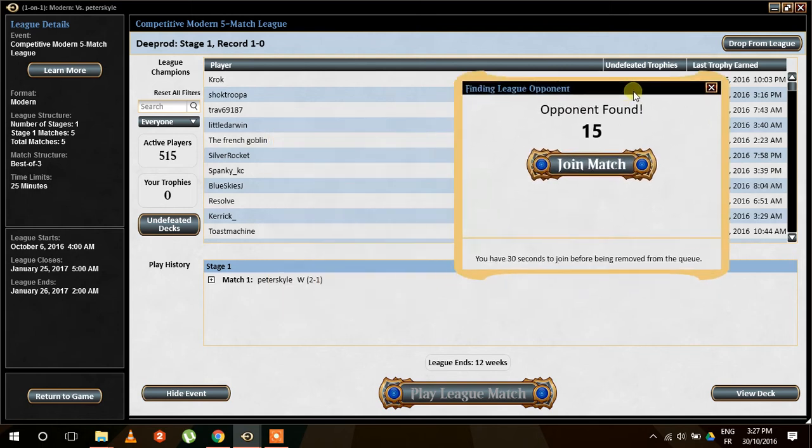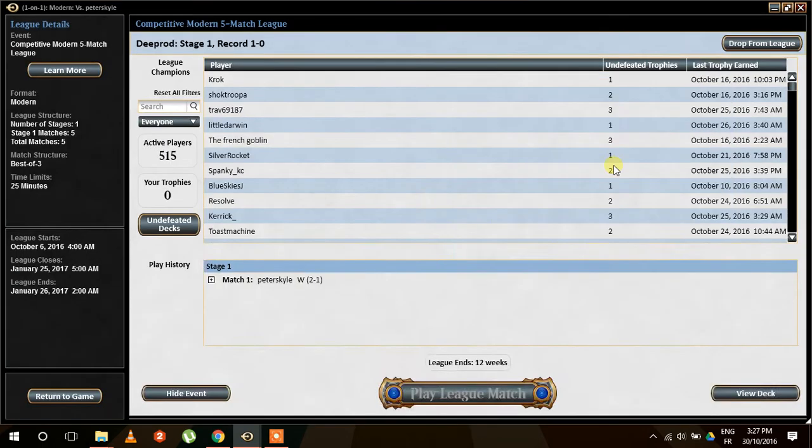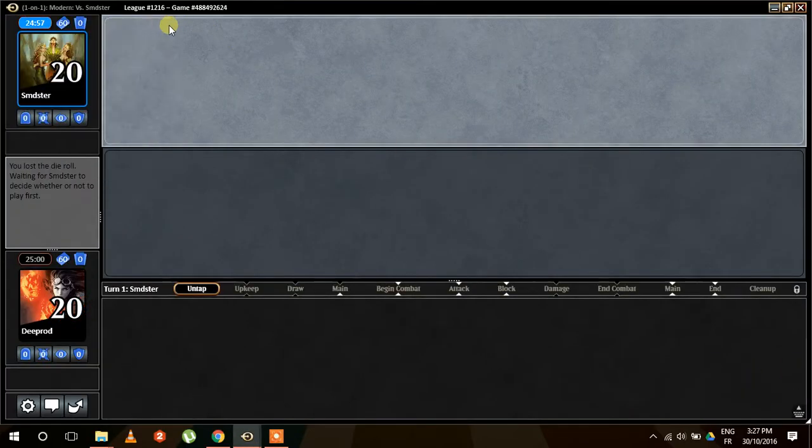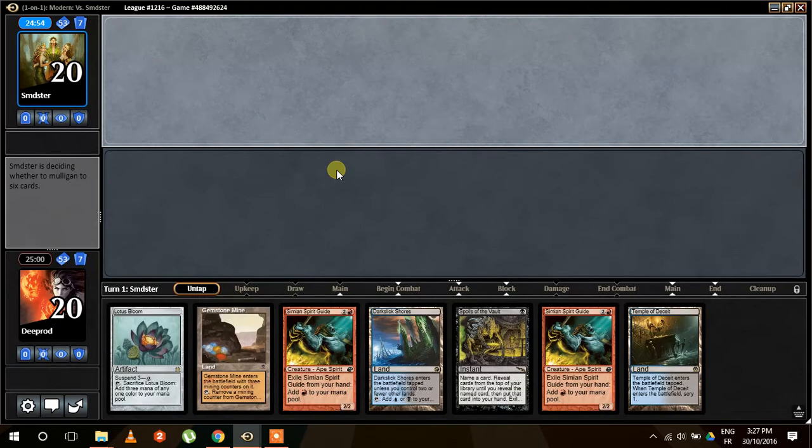Hello everyone, this is Jonathan from MTG Modern Ad Nauseam, welcome to league number four and match number two. We just lost the die roll with a pretty good run game one. Really happy about the win. Let's see how far we can go in this league.